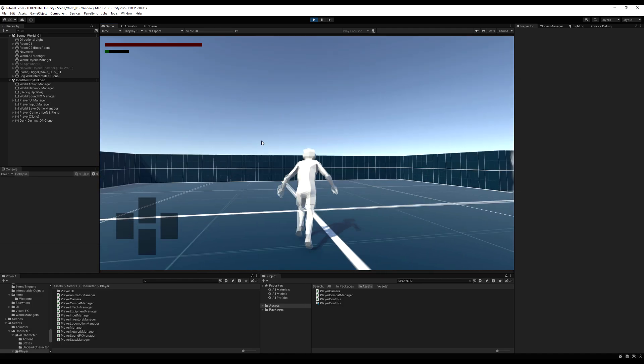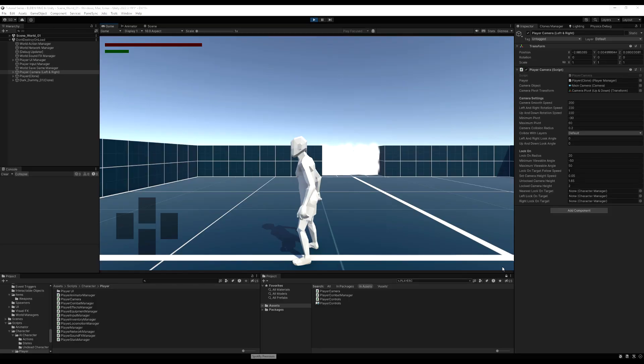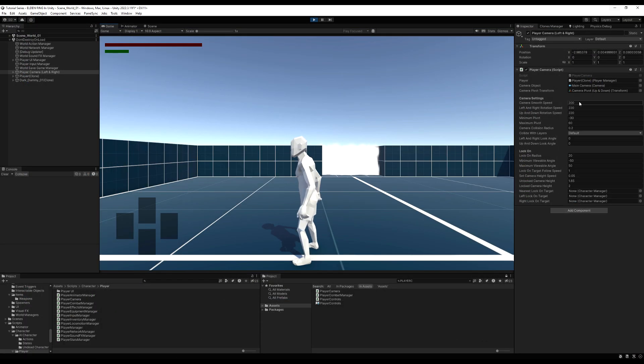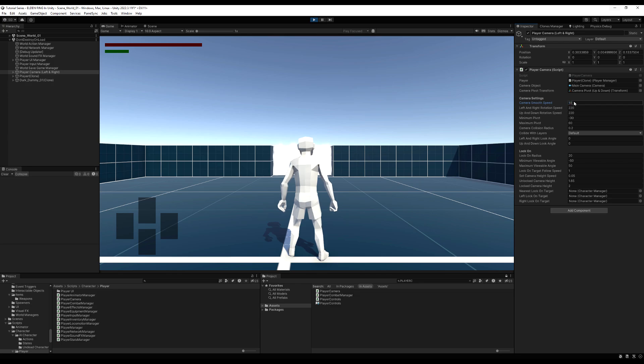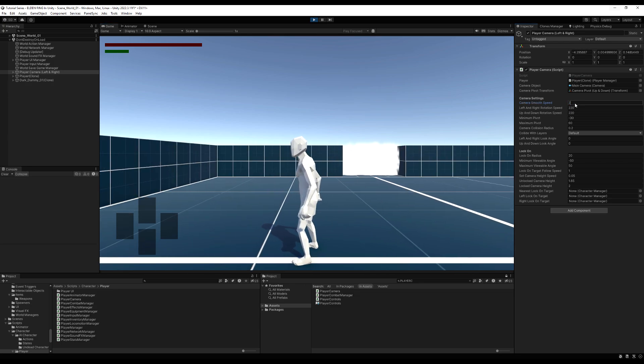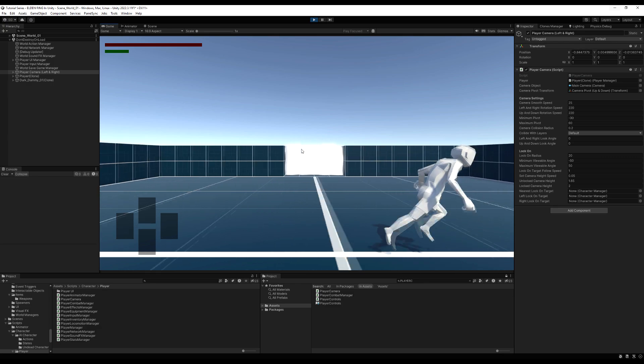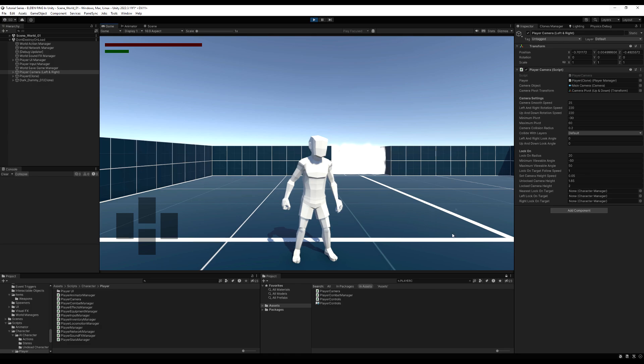If you keep the multiplication by `Time.deltaTime`, the number will behave differently than without it. For example, at a value of 1 the camera follows almost instantly; at 20 you can feel the lag. In Nephilim I'm not multiplying by `Time.deltaTime` but I can't recall exactly why I landed on that — if there are any camera wizards watching, feel free to drop knowledge in the comments. Thank you for joining me this weekend — I hope you have a lovely weekend and I'll see you in the next one.